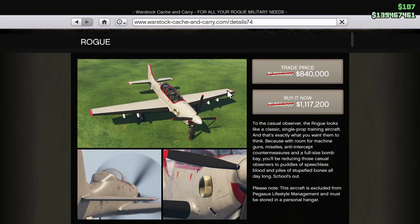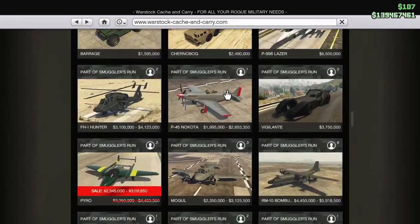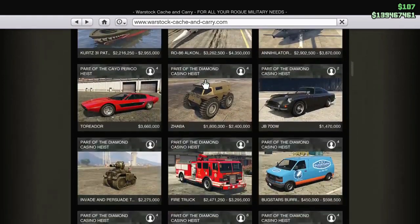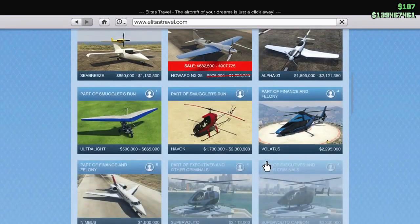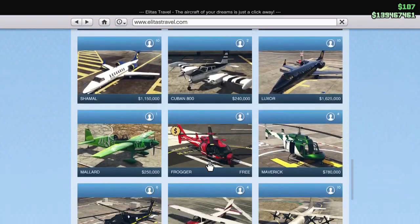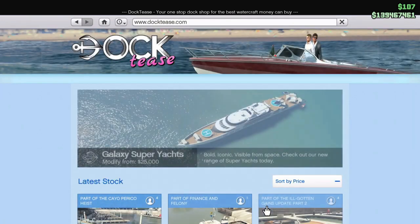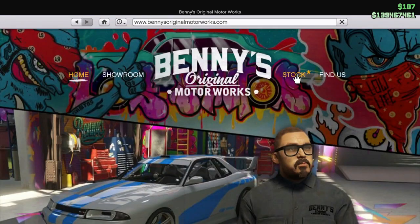The Rogue is a good plane though — get the Rogue if you're gonna get any of these things. It's a good starter plane and you can get a lot of money with it. We've got the Blazer Aqua — terrible vehicle, don't get it. They're all 30% off by the way. We've got the Dubster 6x6 30% off, and the tiny plane, the Howard NX-25 — honestly that one's really not worth it. No boats on sale.